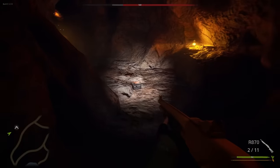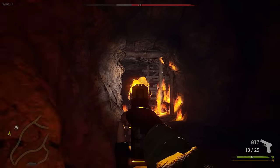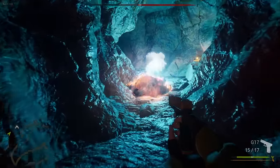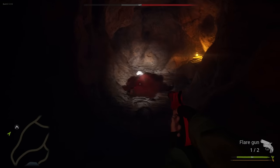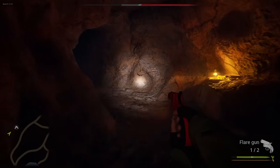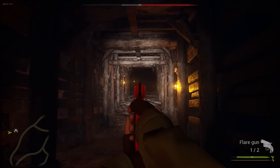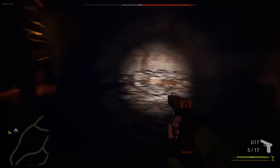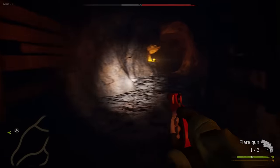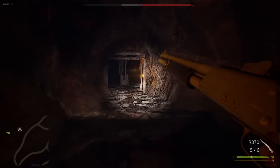There we go. All right, let's fall back. Come on. Oh yeah, we got him! We got him. Oh no, why can't I shoot? My flare gun's fucked up — that's so weird, I can't shoot my flare gun. Well, good thing I didn't have to rely on that. 427 — damn, we did some big damage to him.